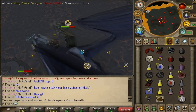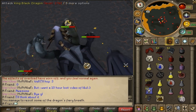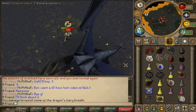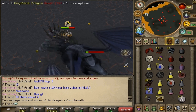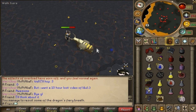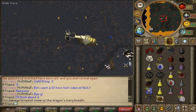Hey guys, it's me. A friend and I decided to remake the 10-hour loot video of KBD because my last one is really outdated. They added four new big drops to the KBD, such as new boots, gloves, and ornament kits, and they revamped pretty much the whole drop table, adding a bunch of new drops like the gold ore.